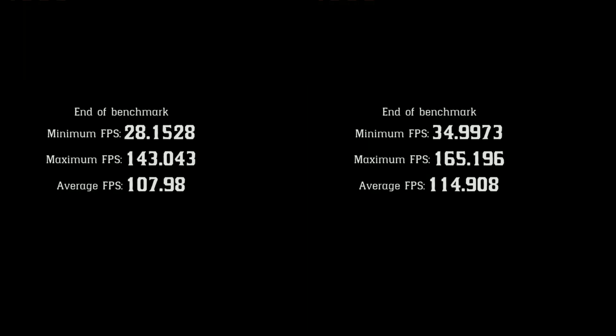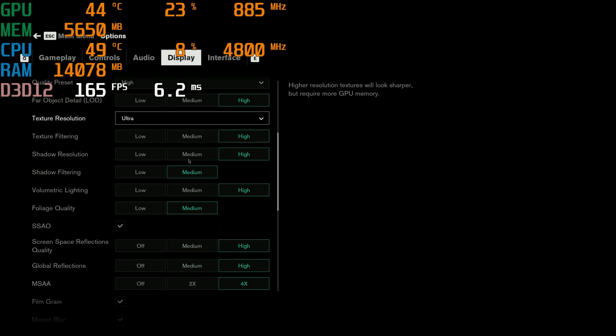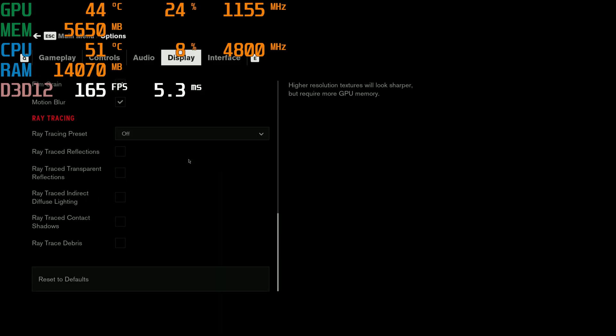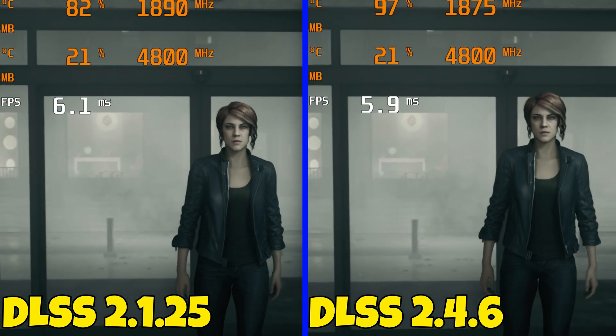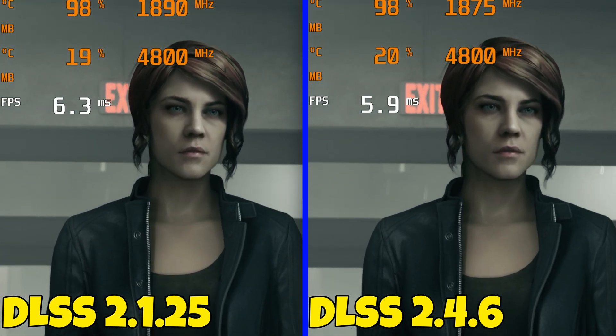The next game is Control, which had DLSS 2.1 as its original version. I updated it to 2.4.6. What I'm noticing is that the cut scenes are fine — I'll show a couple of cut scenes at the beginning and there are no issues with them; they look identical.